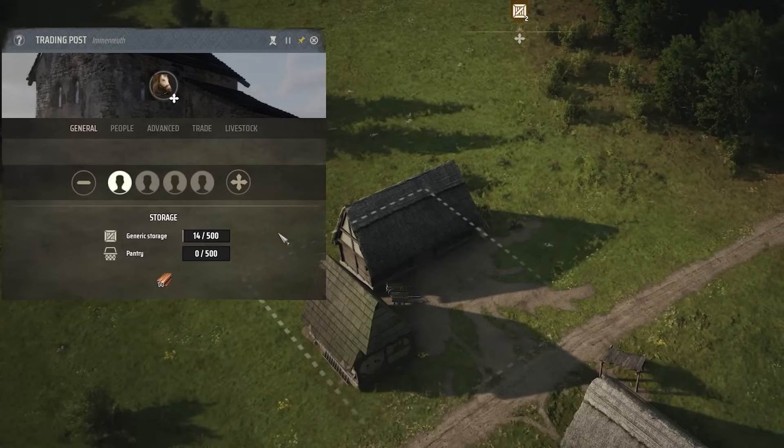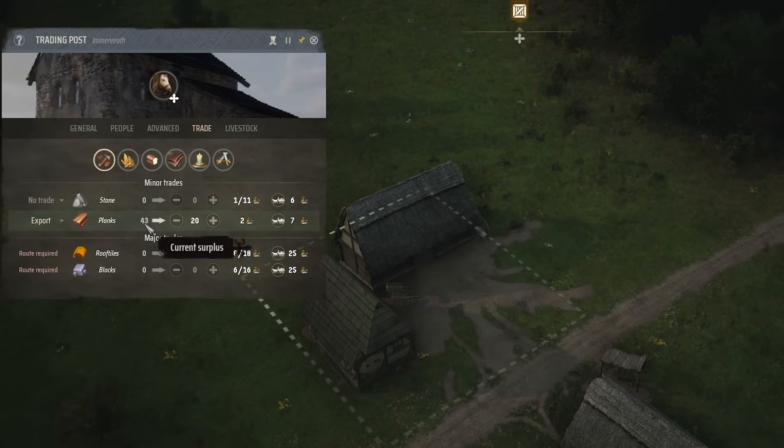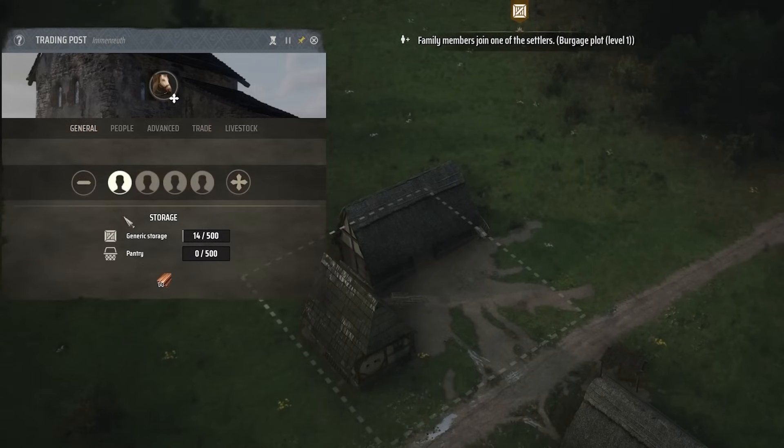If, however, you end up with way more of a resource than you need, setting up a trading post to export excess goods is a great way to get passive income to come to your region. And since you can set the minimum surplus amount, you have a safeguard against accidentally selling vital resources that you'll otherwise need.